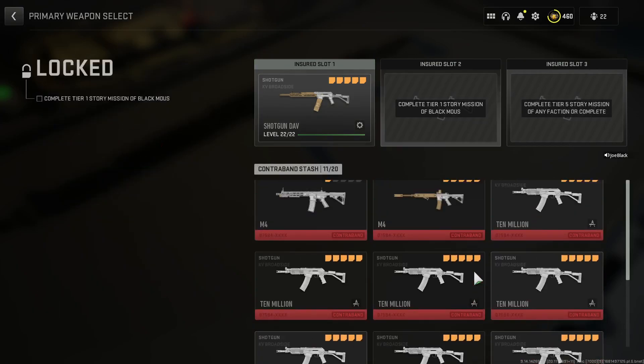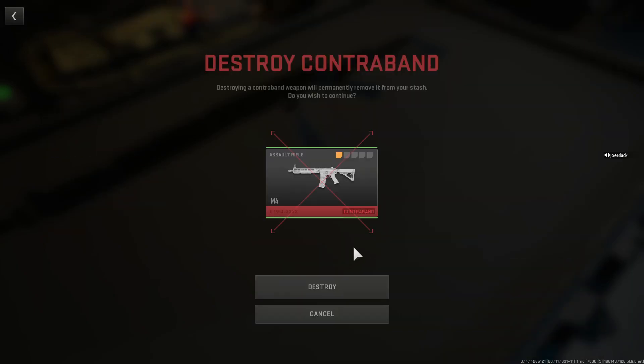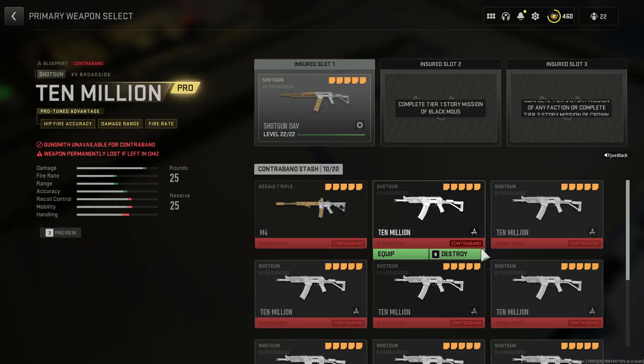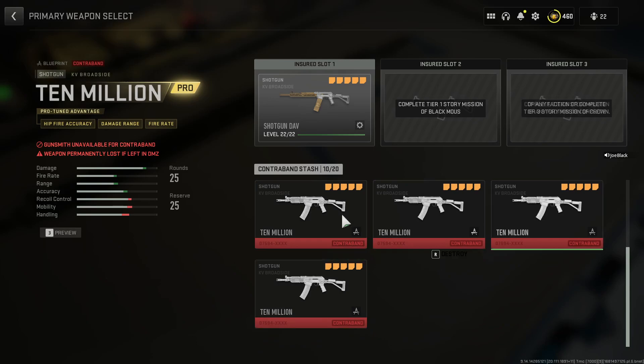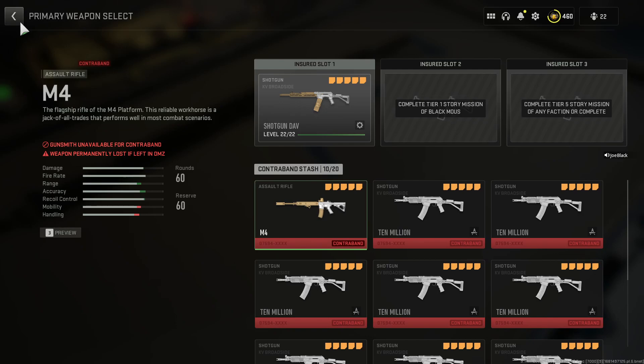Look at all these guns. You can delete all the other ones you won't be needing anymore, and make sure that all your insured slot weapons are now your contraband weapons. Thanks for watching, guys — enjoy.